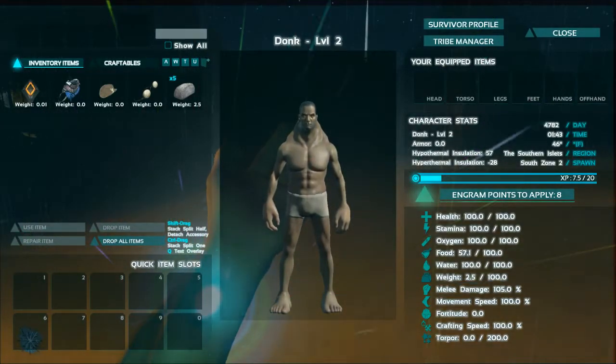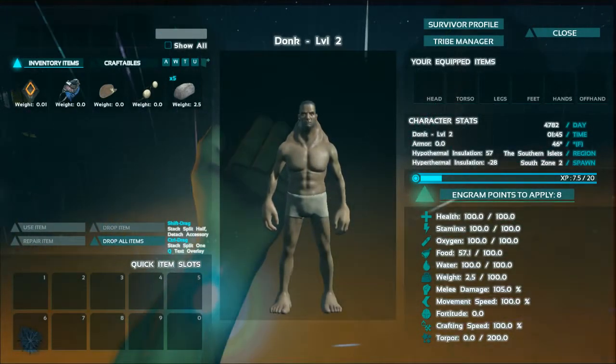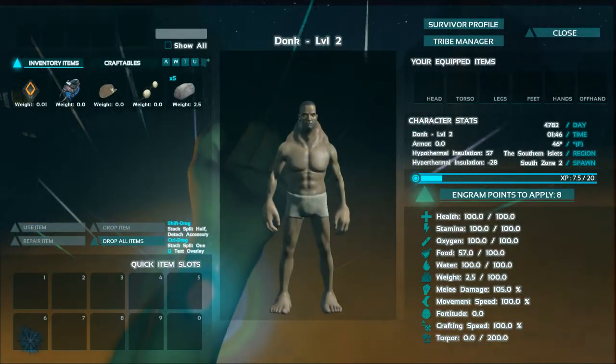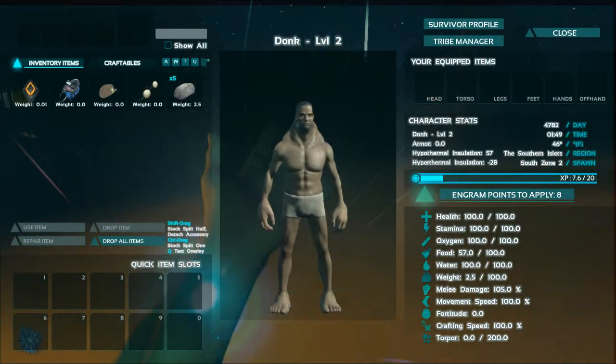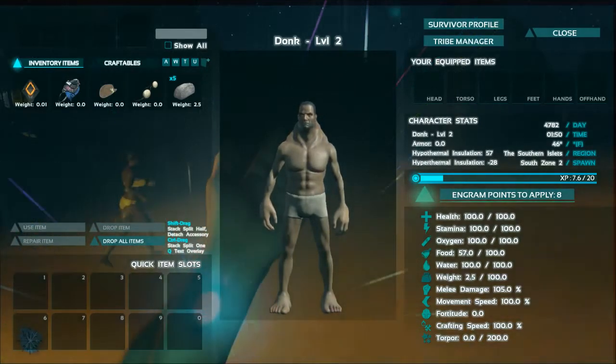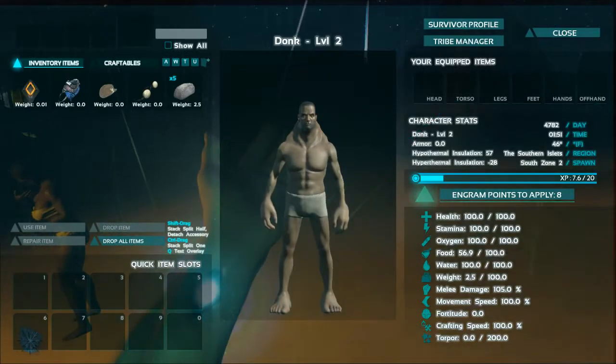Luckily they have the mind wipe potion on the PC version, so you're able to rebuild your character. They should have that in the Xbox version as well because it's a craftable potion. Otherwise you have to re-roll your character and level everything up again, which is not much fun.